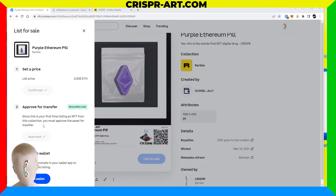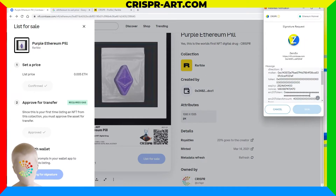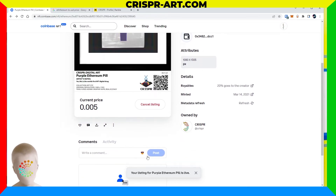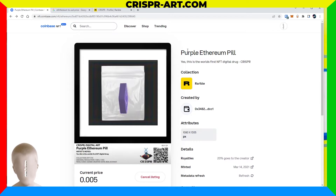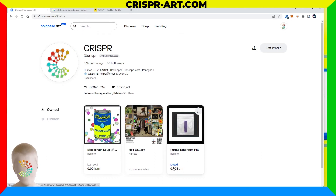It has been approved. Now the third step is saying to sign with my wallet — follow the prompts in your wallet app to complete the listing. Let's click open wallet, sign it — boom. The listing is live. It looks like it only listed one — it didn't ask me for multiples — so for some lucky person you're going to get the original purple Ethereum pill for $15.